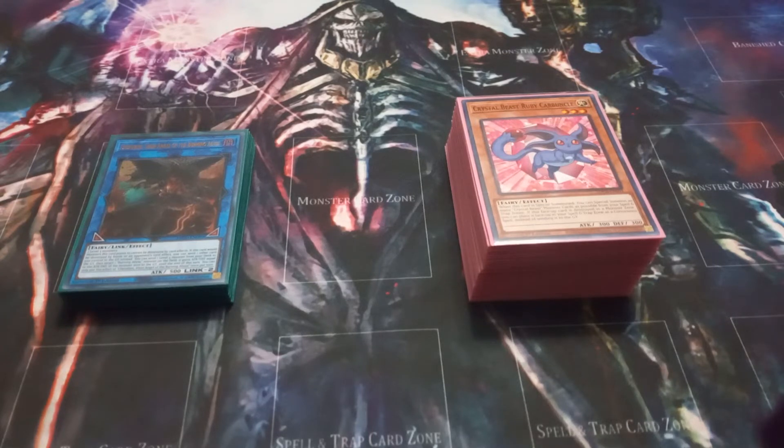The way my games went at my locals was a bit odd. First I lost against Bestial Dragon Link — they kept storming the field and getting gates, the game went on so long we only had one game, and I lost during time. Then I won against Dogmatica Invoke Spellbook, won against Black Wings, and was given the win for the 4th round because my opponent had to leave.